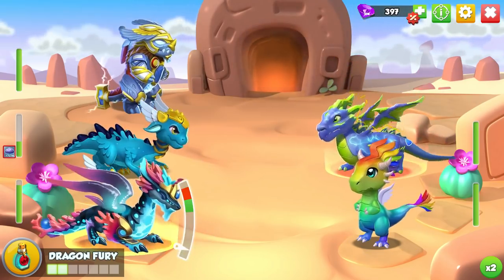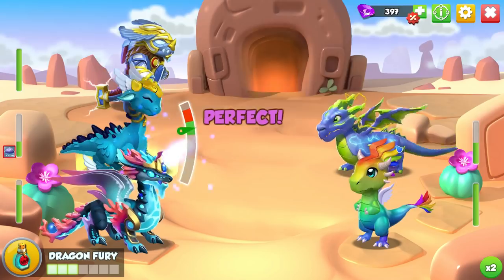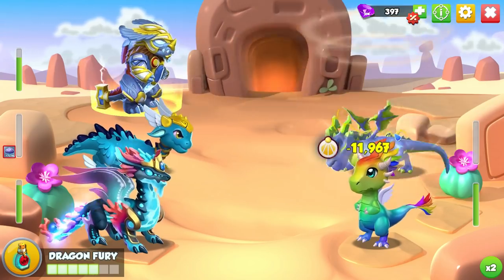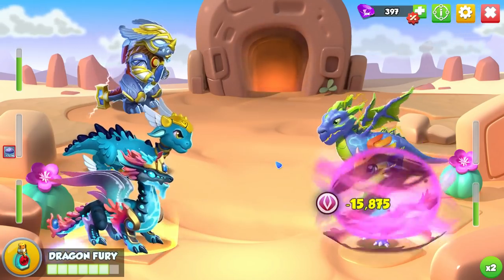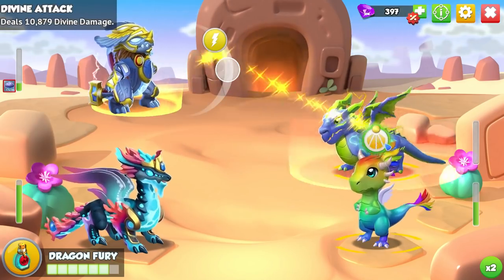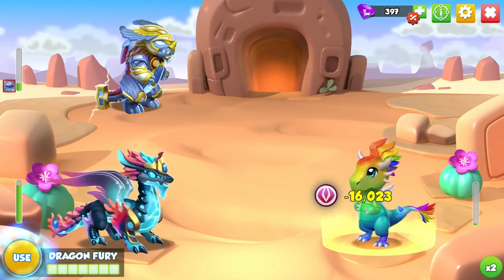There are still people out there at level 100 that still use common dragons. A really common dragon that people use at a ridiculously high level is the ceremony dragon, which is why we have so many memes about it. I don't understand why, because in other games like Pokémon, each individual Pokémon has a different value for health and speed depending on the individual. But in DML, outside of exception dragons — so ancients, some divines, and very few legendaries — the stats your dragon has are actually based on their elements.